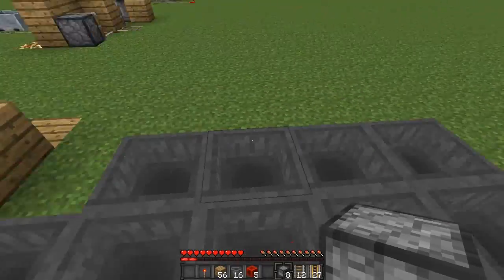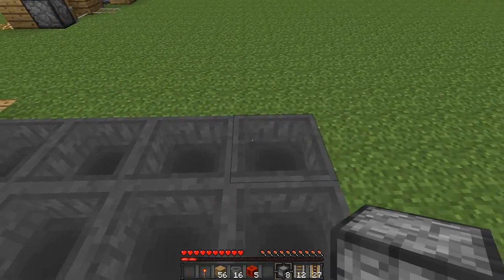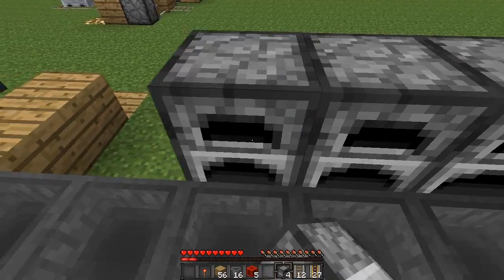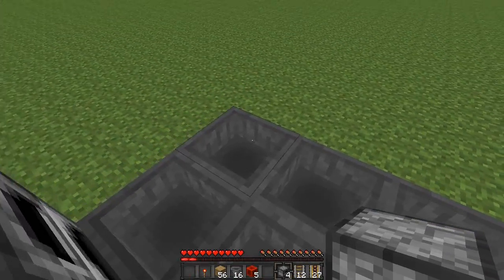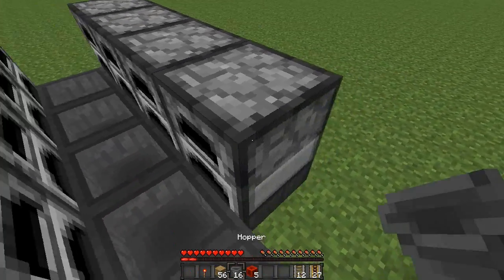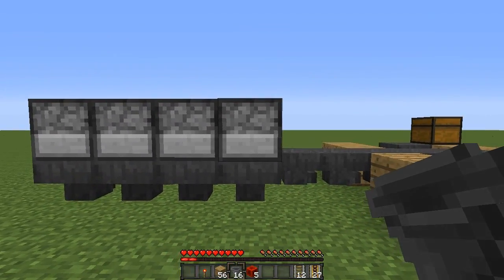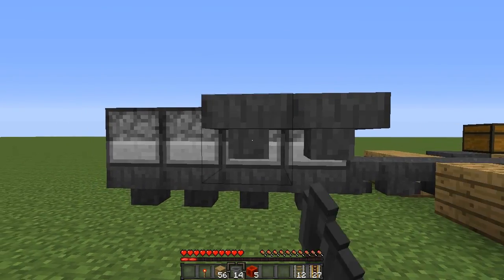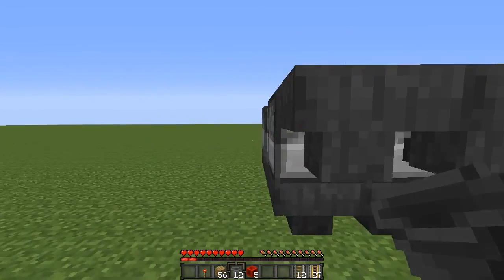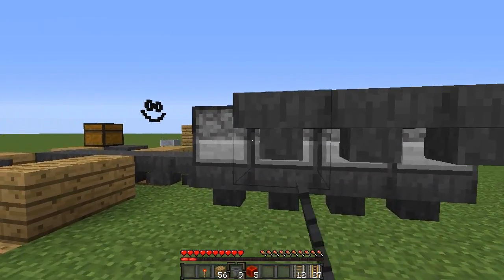On these four outside hoppers, we are going to place our furnaces on top of them — one, two, three, four — then the same for the other side. Behind the furnaces, place four hoppers going into them on each side.